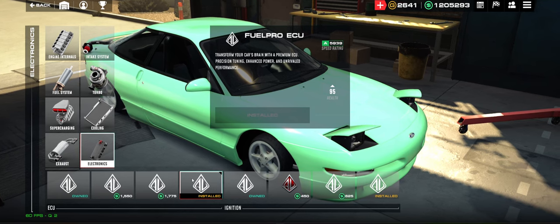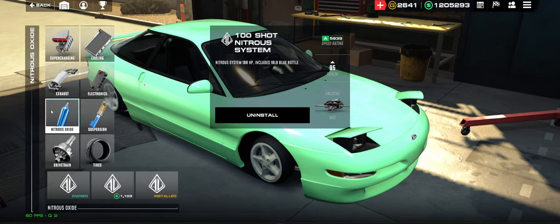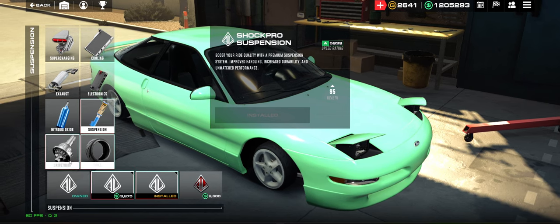For Electronics, you want the Fuel Pro ECU and the MSD Performance Ignition Pack. For Nitrous, you always want that 100-shot. For Suspension, you want the Shock Pro Suspension.